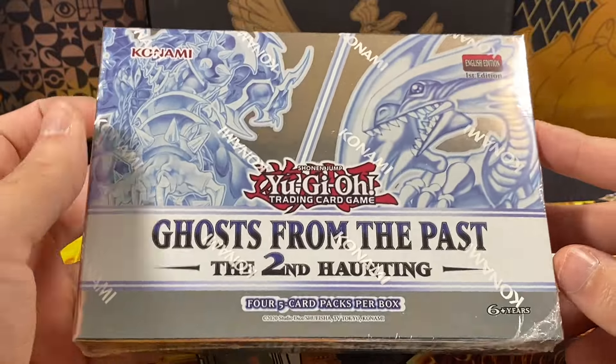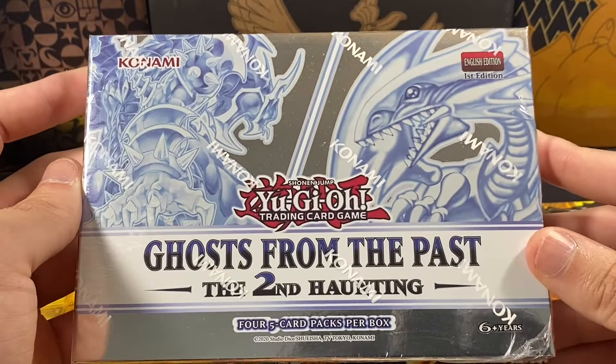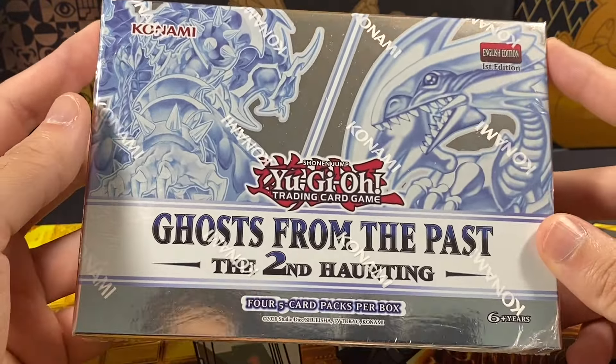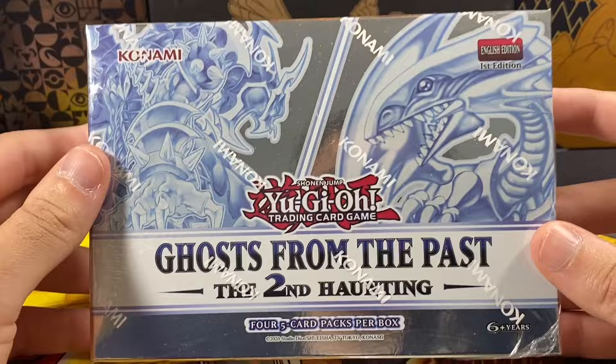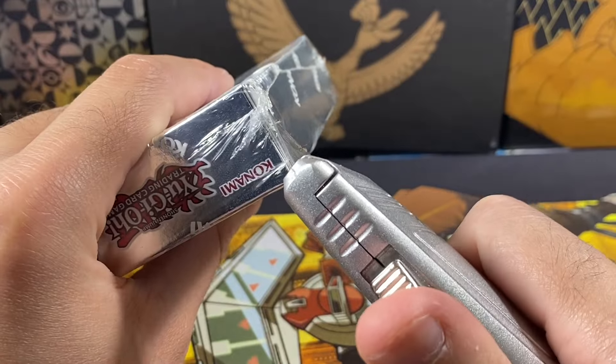We're still searching for another ghost rare card. We've only pulled one ghost rare so far — the Blue-Eyes White Dragon — which I think is the best one to pull. The Dark Magician Girl is the most valuable one though, so that'd be nice to add to our collection. I'd also like the Winged Dragon of Ra Sphere Form and possibly Red-Eyes Black Dragon — I think those are in the set too.